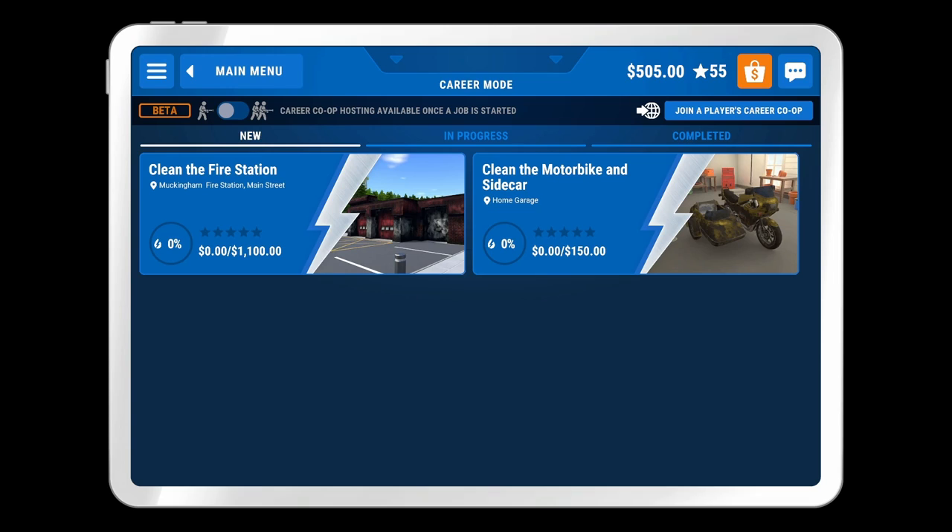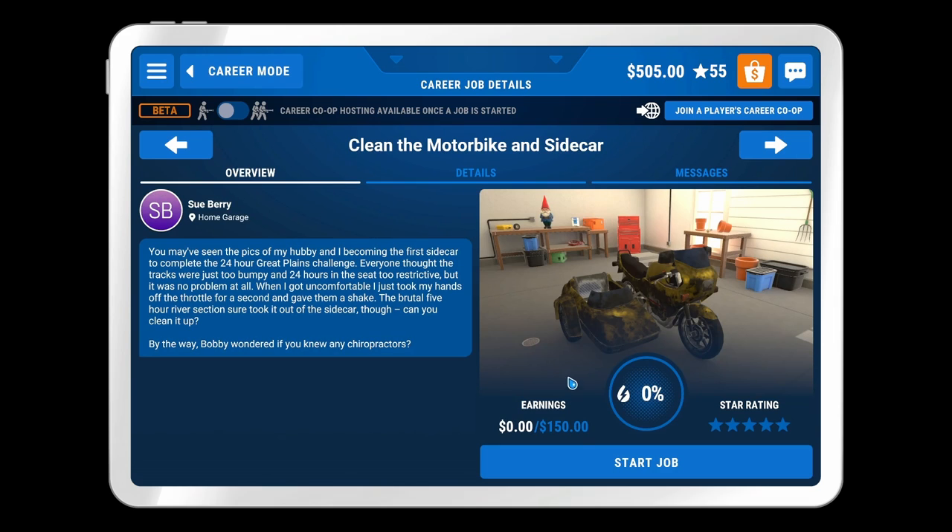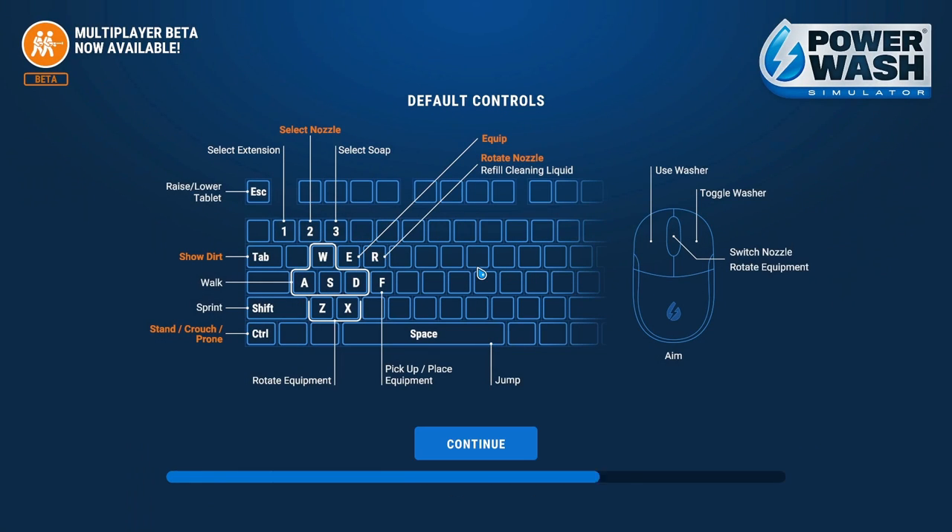Welcome back to Bad Dad Gaming. I'm the Bad Dad, where we do dad games badly. Today we're going to take on another episode of Power Wash Simulator. Power Wash Simulator is still in early access — I obtained it on Steam. Today we're going to hit this motorbike with sidecar. It's going to be probably a quicker one for us, but after the past couple, we could use a quick job. Let's go ahead and get into it.